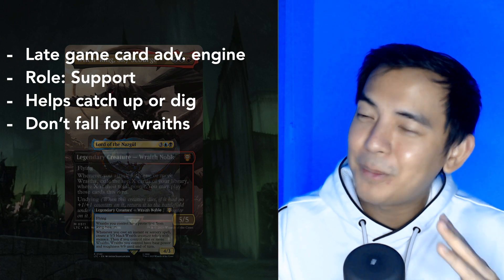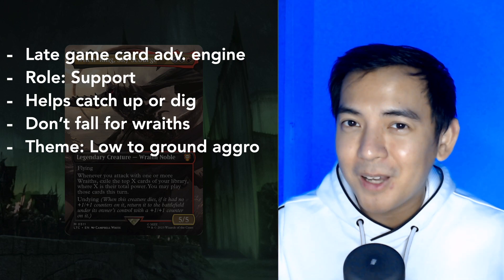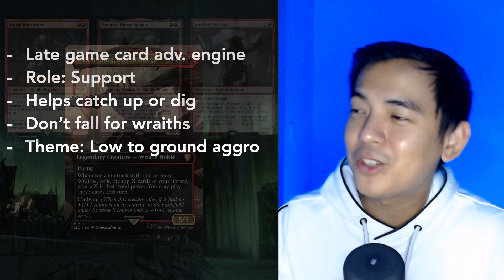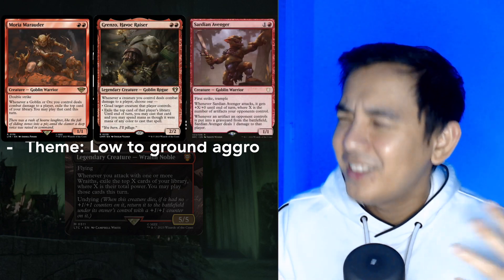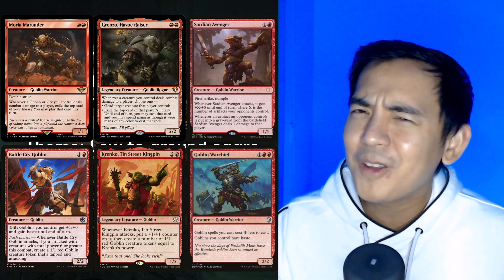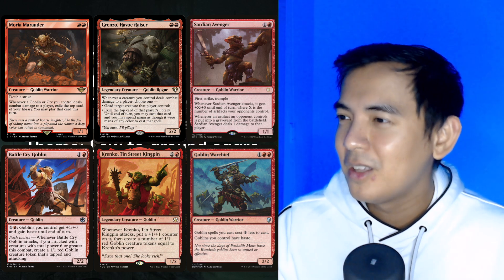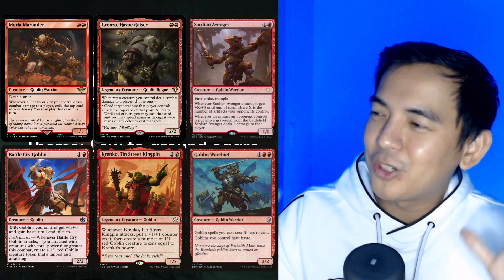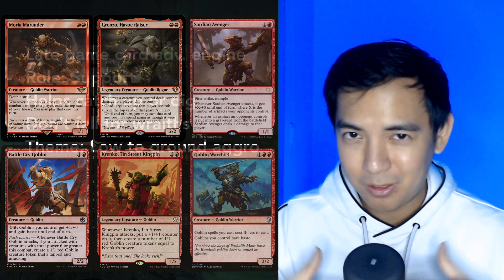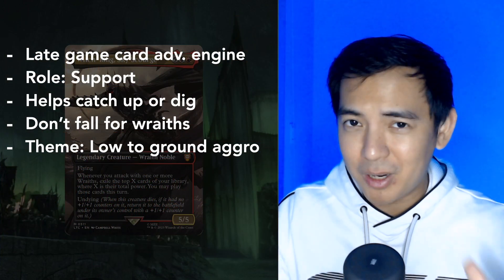Storm or Exile are definitely possibilities, but what I'm proposing is an aggressive, low-to-the-ground deck that's focused on wanting to attack. You can choose from your favorite low mana value creature types — I'm showing goblins on the screen because these guys get more dangerous the larger their numbers, plus they're faster than zombies. If you're looking for other creature types, you can check out rats, vampires, maybe even humans. But I think goblins are just the most synergistic creature type to go with because they scale really well. This kind of playstyle likes to commit to the board, and if we're not going combo, we're trying to win by overwhelming our opponents and pressing our advantage.